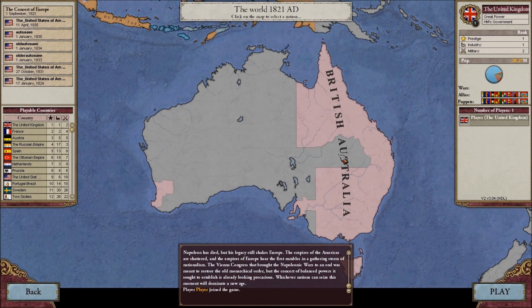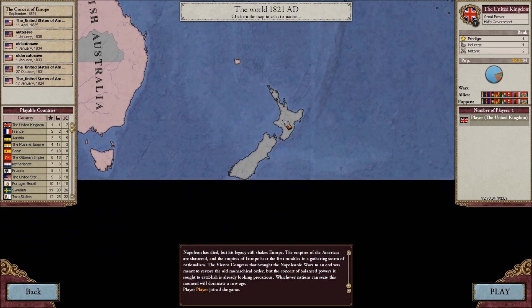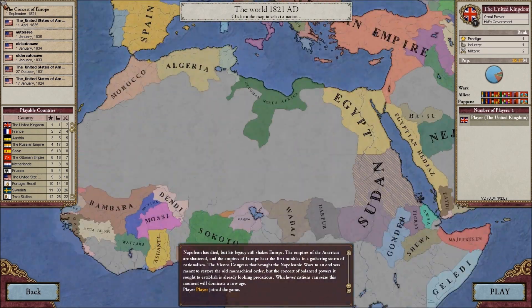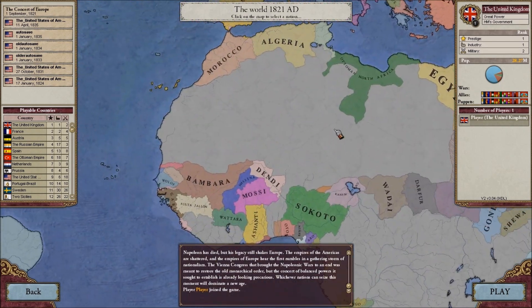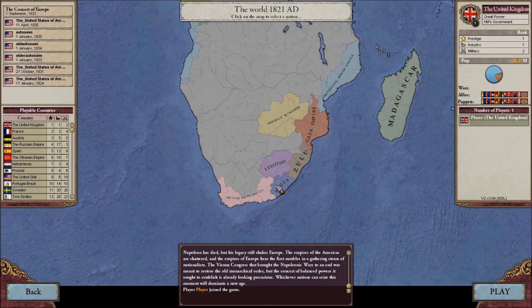We haven't colonized the entire landmass of Australia yet — we will. And we'll also start in New Zealand. A lot of what we're doing is also going to focus on Africa — colonizing South Africa and Central Africa. I'm not sure about North Africa; I think the French are going to beat us to that. We're going to have lots of wars with Lesotho and the Xhosa — I can never pronounce that — and of course our common enemy, the Zulu.